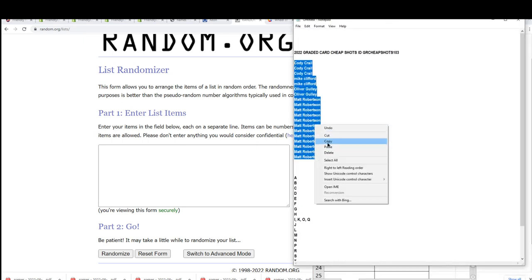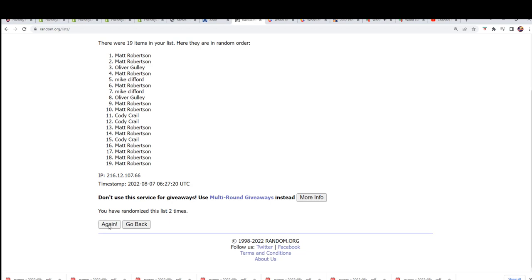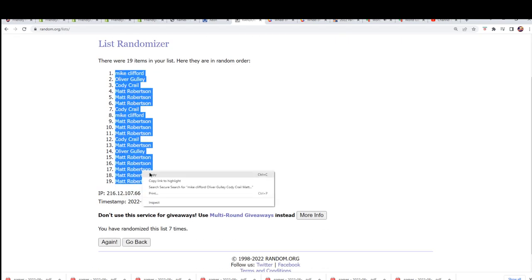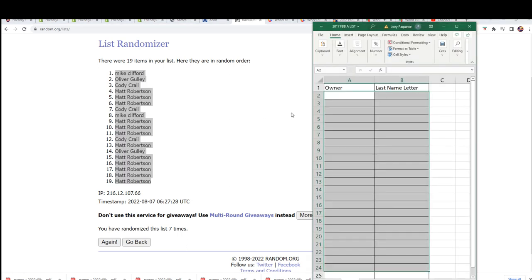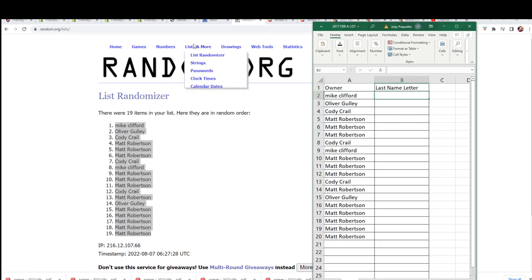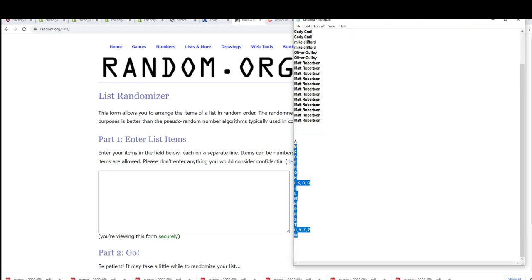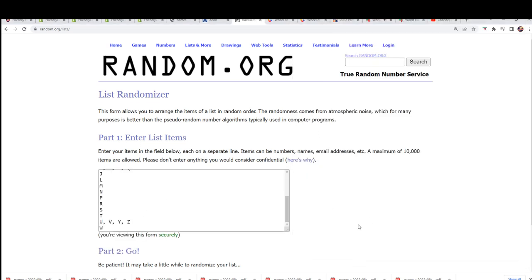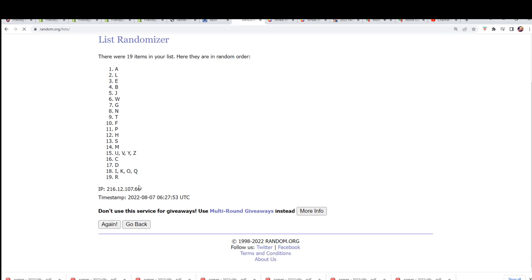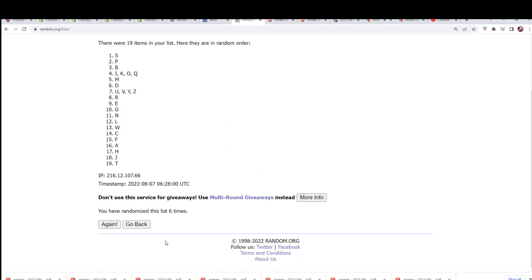Cheap shots 103. All right, lucky number seven — the first random is finished. Let's get our letters out here. Seven times, seven times — lucky number seven.